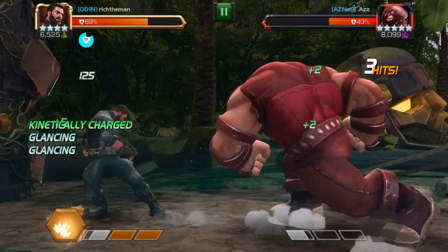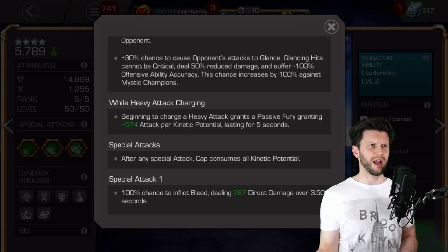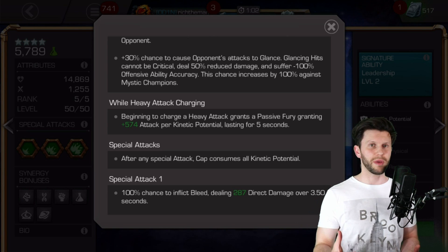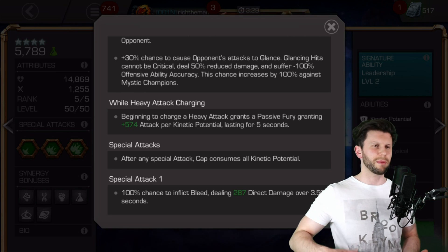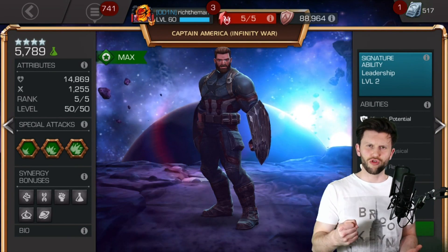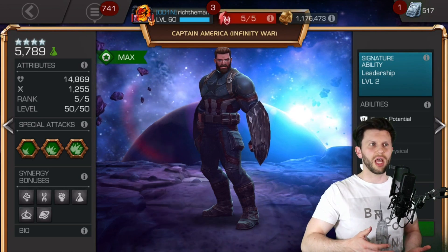Captain America Infinity War also gets to be glancing when he is kinetically charged, which is great because he has this kind of Ant-Man vibe to him — except people say Ant-Man is an offensive character. Captain America Infinity War to the rescue, because he is just that. It kind of adds and solidifies the argument about him being a great defensive champion. His block proficiency coupled with reducing down the extent of damage coming in — he is great for being very strong. He's a strong brawler, a strong defensive brawler. That's really where I'm getting to with regards to this justification of who he is and what he will really do for you.